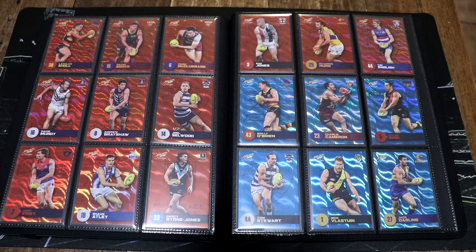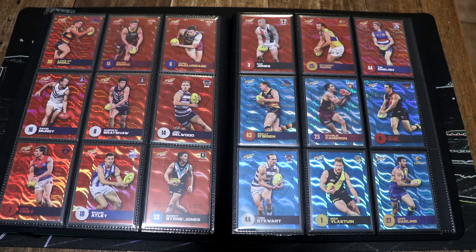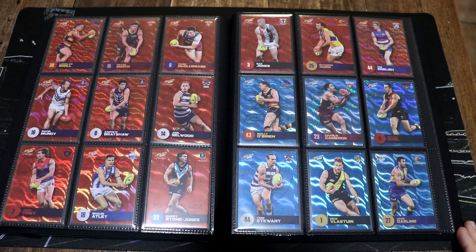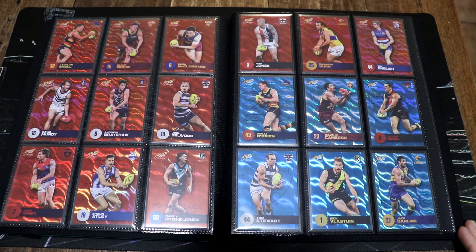Then we have our red parallels. We picked up 12 from our three boxes: Lockie Scholl, Dane Zorko, Hugh McCluggage, David Mundy, Andrew Brayshaw, Joel Selwood, Jack Viney, Sean Attlee, Darcy Byrne-Jones, Zach Jones, Shannon Hearn and Tim English.